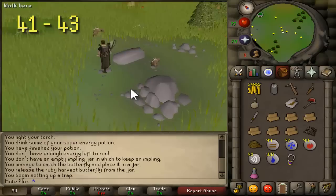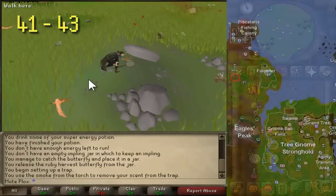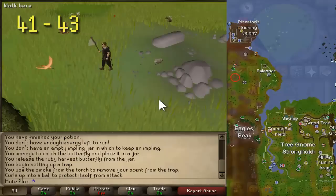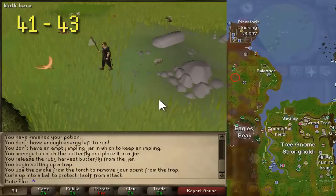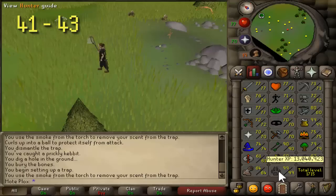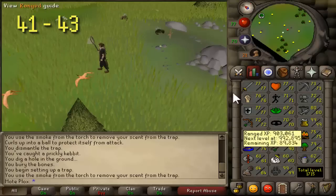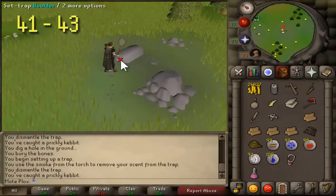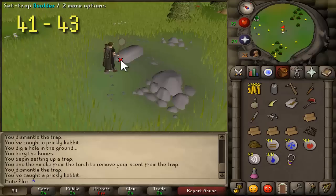From levels 41 to 43, go back to the ruby harvest butterfly area and hunt prickly kebbits using deadfall traps. You'll need logs — there are plenty of trees nearby so definitely bring an axe. You also need a knife and a tinderbox, because you'll need a torch. The Alec Hunter Shop sells torches. Light the torch and use it on the trap to cover your scent from nearby animals. Set up the trap and when it falls, you may have a kebbit caught inside.